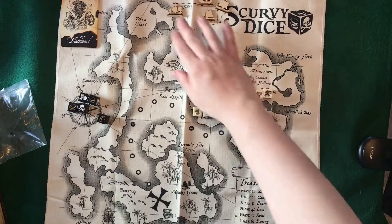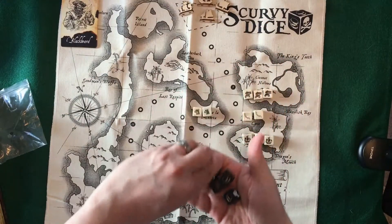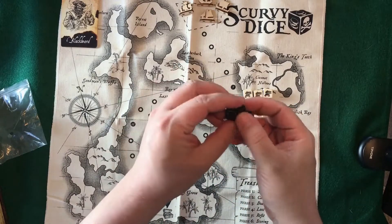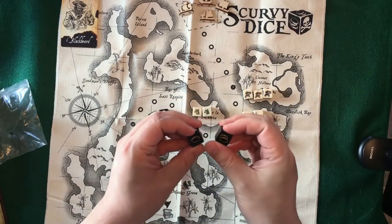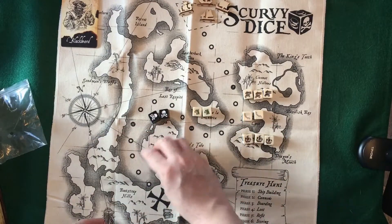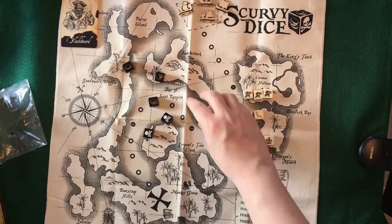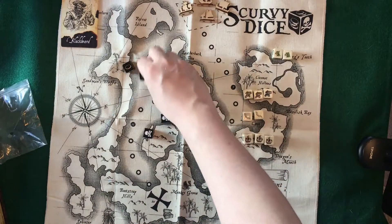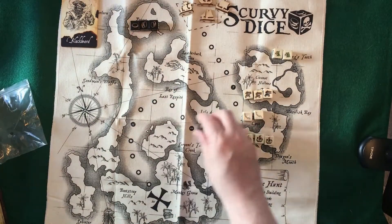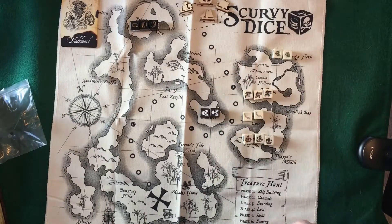As I mentioned treasure a couple of times, these black dice correspond to treasure. There are a couple different spaces on each die that correspond to one, two, or three gold. You're going to have them rolled and it's going to show up like this. You can set whatever treasure up here on Parrot Island and any skulls over on Island de la Muerta.